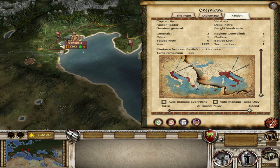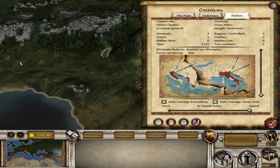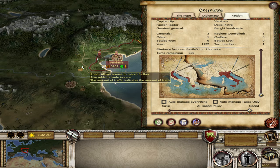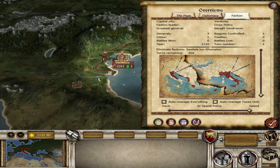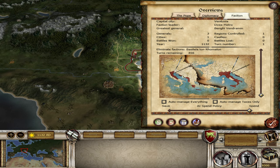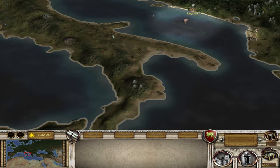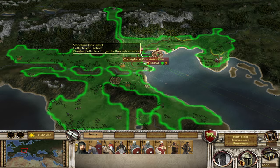To get crowned, we need all of this land, which is our main priority. I do want to take some of these northern cities as well because they're very rich — like Milan, for example. So we may take them anyway just to get a little bit of extra cash. But of course we want to get crowned as quick as possible, which is going to be very difficult with the crowning requirements.